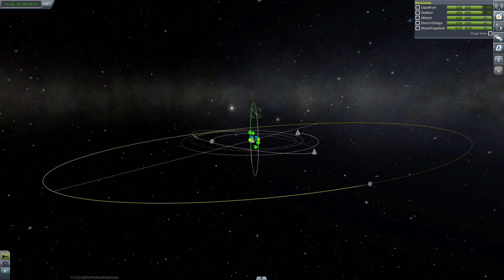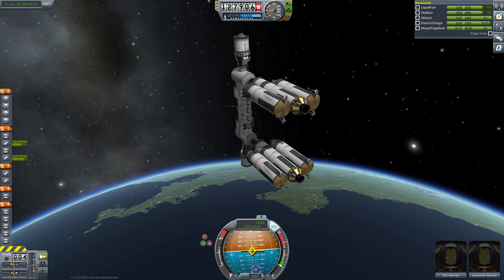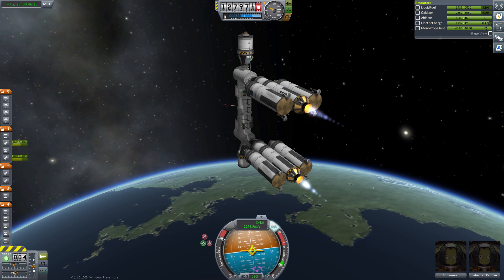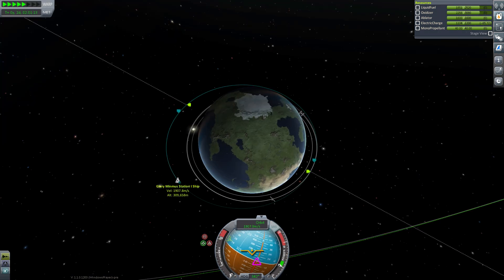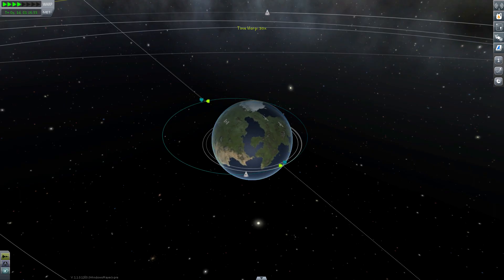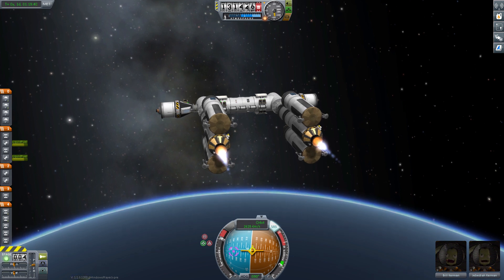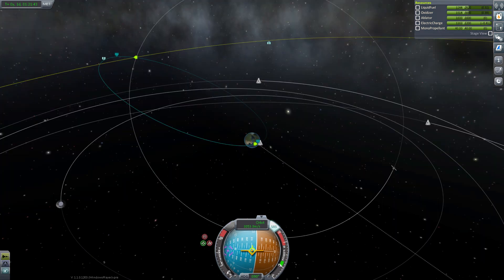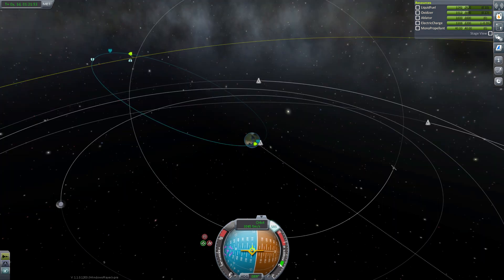Before my probe is in position I can send Jeb and Bill to Minmus — they are just at the right spot to aim for it. Minmus orbit is a little inclined and not in line with Kerbin's equator, so I either have to match the inclination of their orbit or simply aim for the point where both orbits intersect right there. The thrust of Glory Station 1 is quite low so it will probably take a few orbits to raise my apoapsis high enough. The faster I go the bigger the impact my thrust has on my trajectory, and I don't even have to overshoot too much to wait for Minmus to catch up.